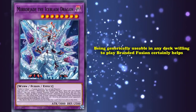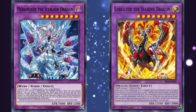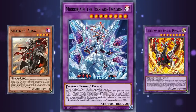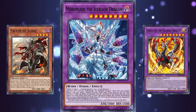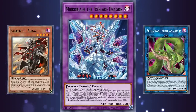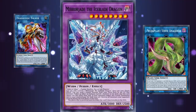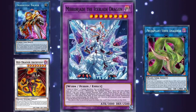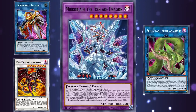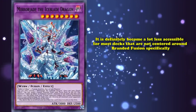Being generically usable in any deck willing to play Branded Fusion certainly helps, as you can either use Branded Fusion from the hand to special summon out Lubellion the Searing Dragon, then summon out Mirrorjade using it and Albaz's material — though you'd be locked into fusions for the entire turn. Alternatively, a lot of non-Branded decks like to use Branded in Proton Verte Anaconda in order to fuse it with Albaz in your deck to summon Mirrorjade, and because Verte Anaconda only copies the effects of cards and not their restrictions, you can do any kind of combo — like Link and Synchro spam before going into Verte to make Mirrorjade — which made it a very easily accessible boss monster any deck could make, provided they could summon out two effect monsters for Verte. However, now that Verte Anaconda is banned, it's definitely become a lot less accessible for most decks not centered around Branded Fusion specifically.